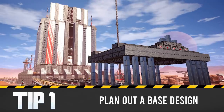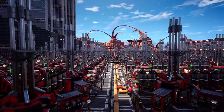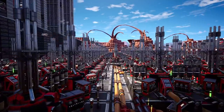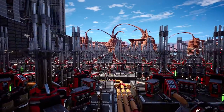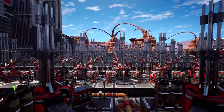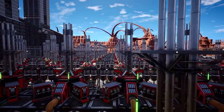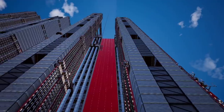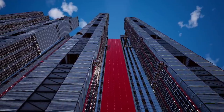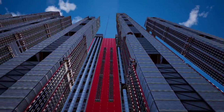Tip number one is to plan out what kind of mega base you want to build. Do you want a fixed design base or an evolving design base? A fixed design base is something that has an absolutely immaculate look to the front, and then you put the machines in second to where they can fit. There are amazing examples of these on Reddit and on the Satisfactory Discord — they're just works of art. If you're planning to build in that style, you definitely need to plan out all your production lines, how many machines, space things out, or else you might run out of space and have to change your whole fixed design.